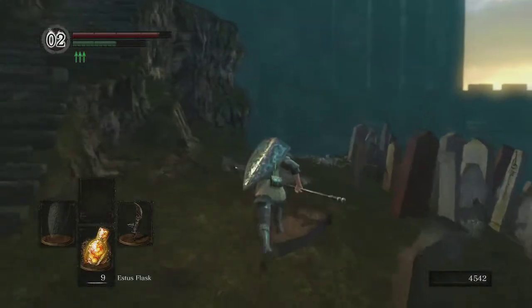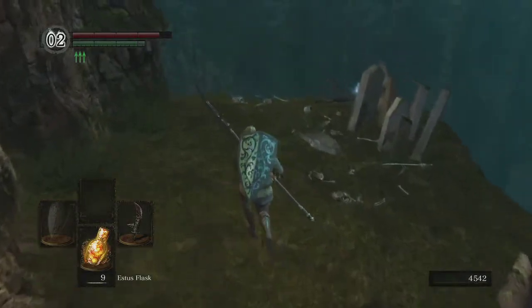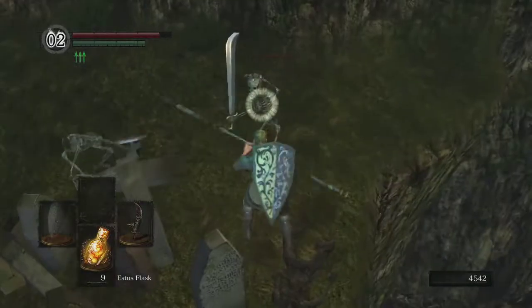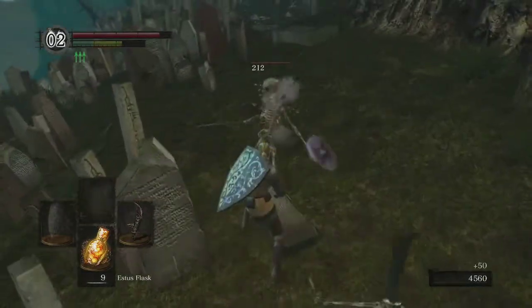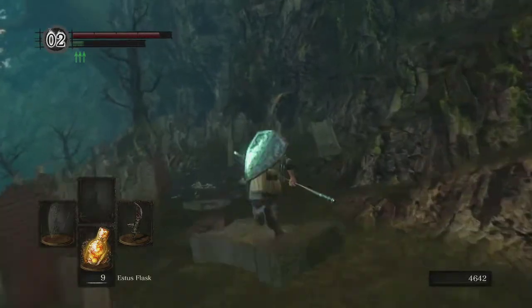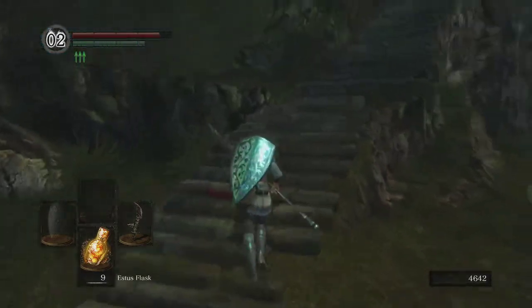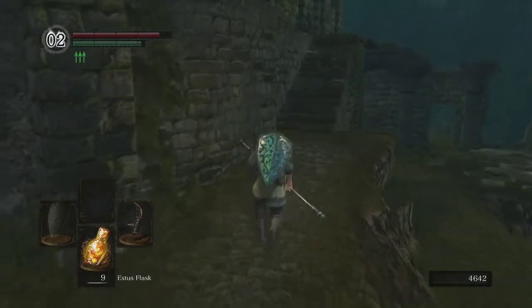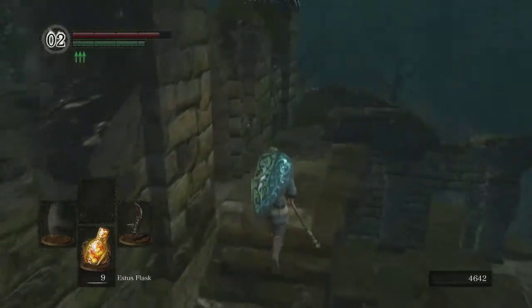These skeletons are normally very difficult to engage at the start of the game, but again we're pretty overpowered with the Black Knight Halberd, so it's no problem. And this weapon will carry you through the entire game. We'll upgrade it very soon all the way to plus five — it's the only weapon you'll need. Anything you need to do in this game, you can do with this weapon.